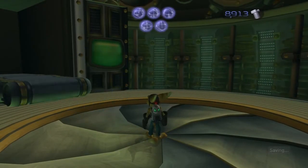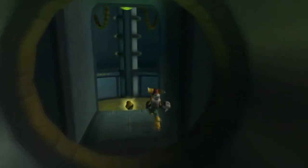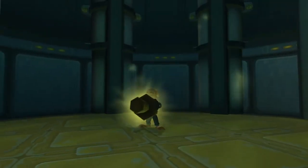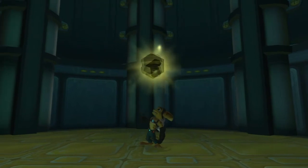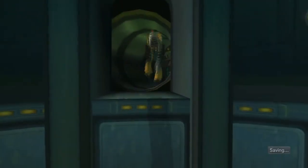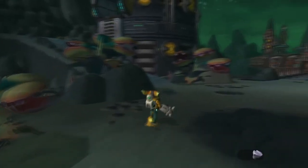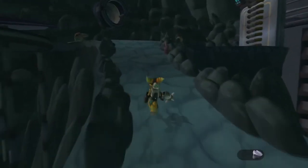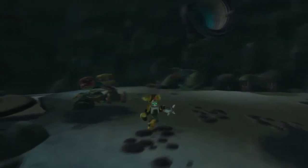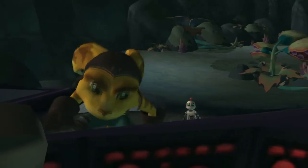So from that cutscene we now know that Drek is going to use a huge laser to take out Veldin because he says it's in the way, but it's not really — it's just to anger Ratchet. If you use your swing shot to get up there, you will get the first gold bolt on this planet, so there's one more gold bolt to get. In the next part we are going to try and infiltrate Drek's fleet — the Veldin Orbit. I will see you on Drek's fleet, the Veldin Orbit, for part 27. See you there.